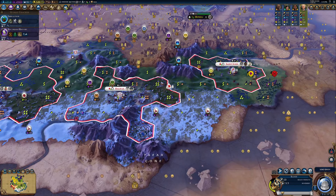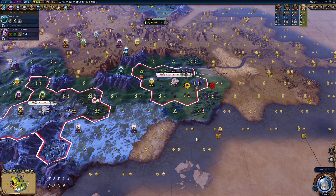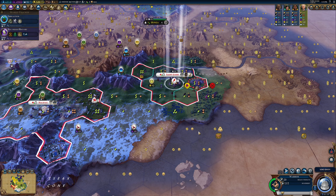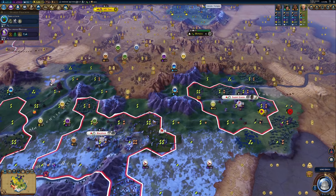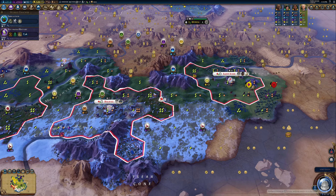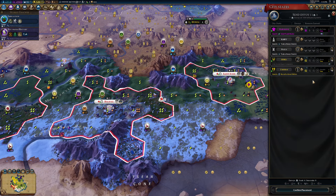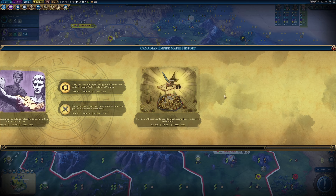We do have some barbarian spearmen coming to say hello to us. We have our vampire running down here as fast as his legs will carry him, as well as our scout coming down to say hello as well. It looks like this spearman is in fact just chasing this scout.